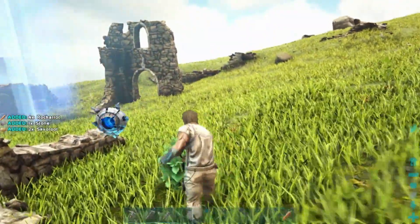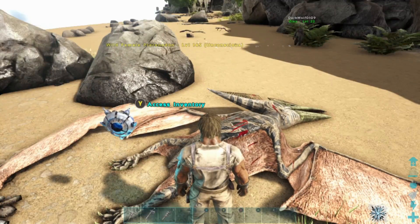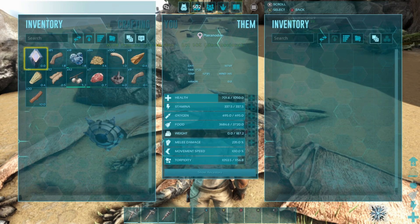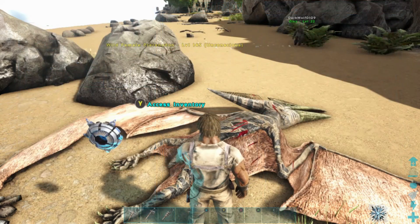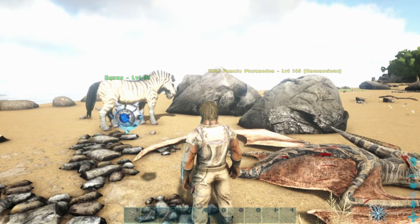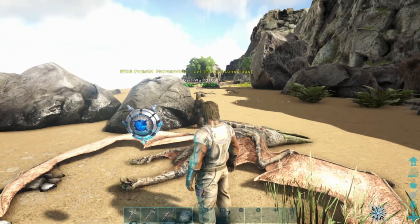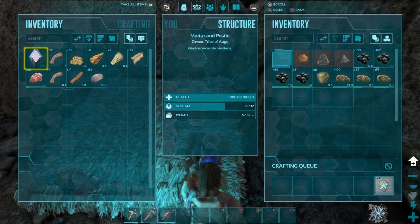Watch me just get flamed in the comments. Alright guys, we have a female Pteranodon knocked out right now — level 145 — and on Dododex it says it's going to take about an hour with about 25 biotoxin. Right now we're trying to grind out some narcotics for it. We knocked it out with the horse, bullied it, and then someone hit it with a club and I was kicking it.